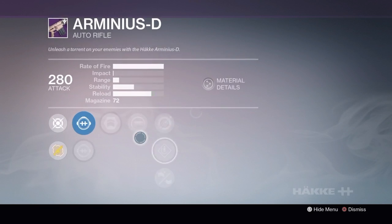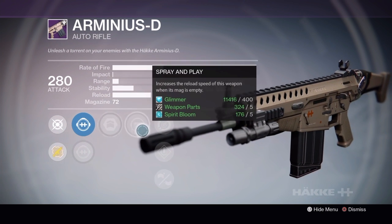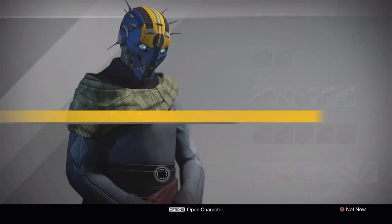Rank 2: GA Post Handling and the same Thermal. Army of One, Spray and Play, Single Point, Speed Reload, Braced Frame, and that takes Spirit Bloom.